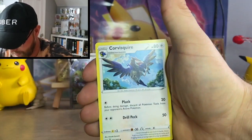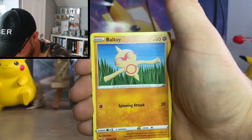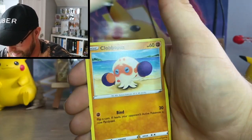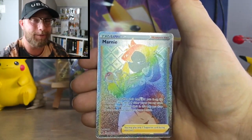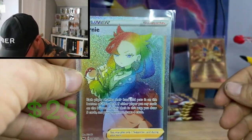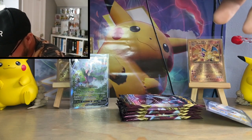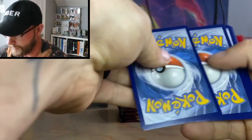Next pack: Water Energy, Corsola, the wacky Pokémon Catcher, Poké Ball, Toy, Wooloo, Joltik, Salandit, Cloppus, Crabby — and we got a Rainbow Rare Marnie! Let's go! Yes, that's what we're talking about with Sword and Shield! We still got six packs left!